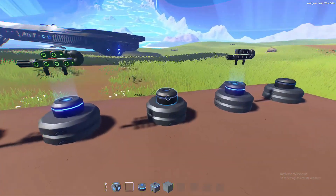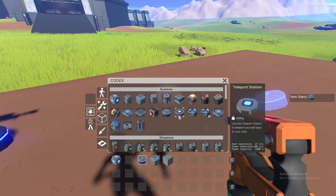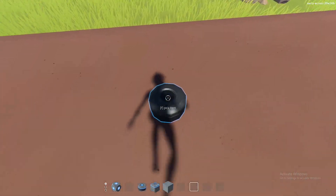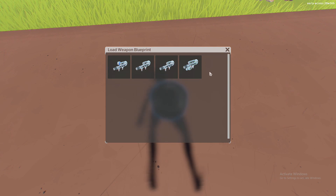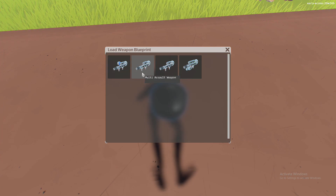Spawning in a weapon is very similar. What you want to do is spawn in an item stand, which you can find right in the middle. You just go ahead and spawn one in, then go up to it and press F without anything in your hopper. If you want to spawn in a weapon and you've subscribed to anything from the workshop, it will come up here. I just haven't subscribed to any weapon yet on the workshop — these are just ones that I've saved.